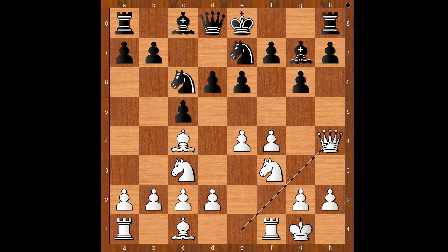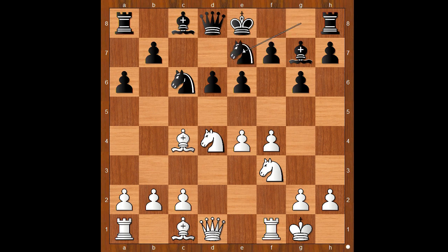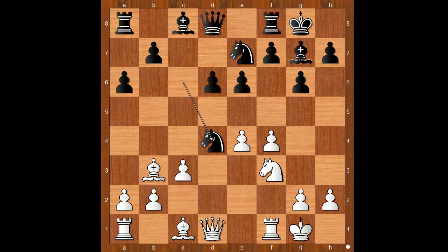Back to our game. In this position, Neppo played d4. c takes on d4, Nb5, a6, Nb6, Nxg7, Bb3. Lagrav castled kingside, c3, knight takes on d4, and now not c takes on d4, but knight takes on d4. Black to move — e5 was played, knight to c6 and bishop to d7 may have been better moves.